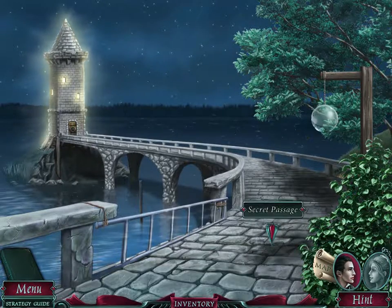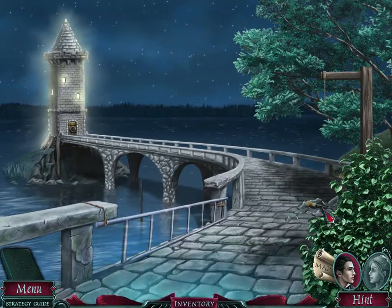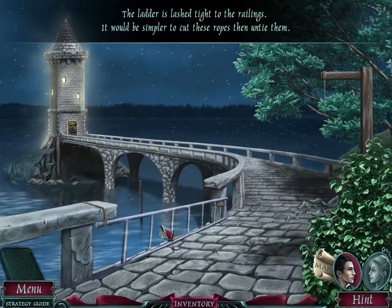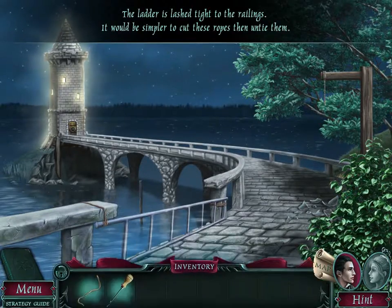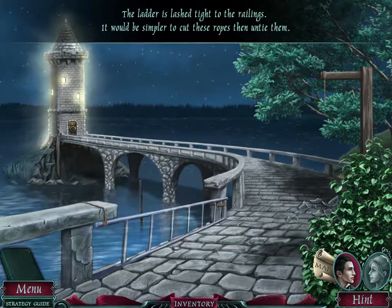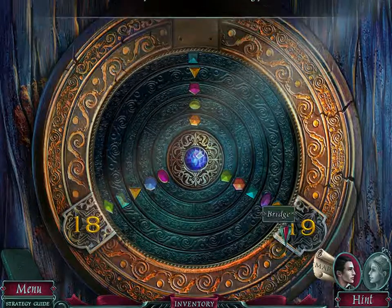See the outside? It's pretty. The ball is hanging up high — perhaps I can break it in order to reach what is hidden inside. Do we need a stone? Yes! I love how we break everything in this game. I can open the barn. Ladders lashed tight to the railings — it will be simpler to cut these ropes than untie them. Can't open the lock without the missing part, and we don't have any parts.